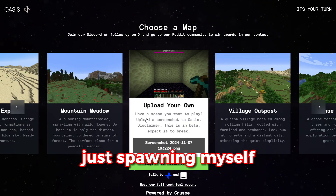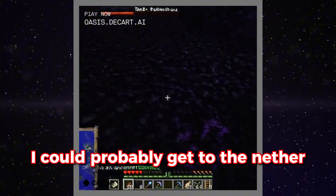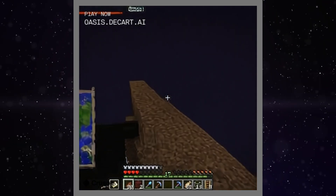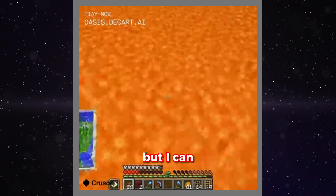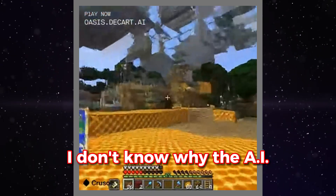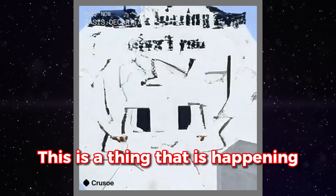Something tells me that using the nether portal will not be my solution. I'm going to try just spawning myself in The End this time. I'm looking at obsidian — I could probably get to the nether from here. Why am I holding a map? Wait, where am I falling? I'm in the overworld. Wait, I can get to the nether — I don't know why there's lava here, but I can... No. I don't know why the AI seems to have such a fascination with honeycomb blocks. They actually show up a lot. This is a thing that is happening.